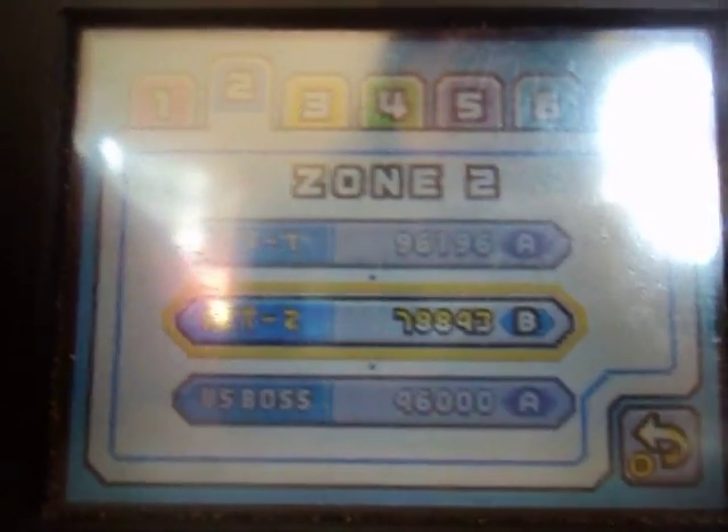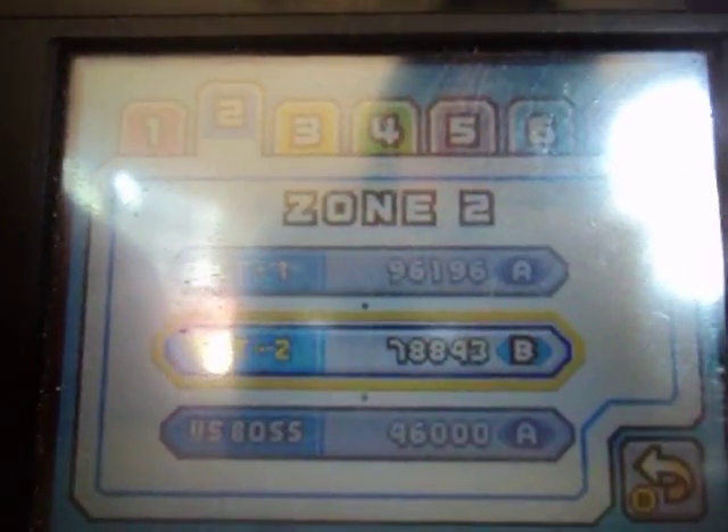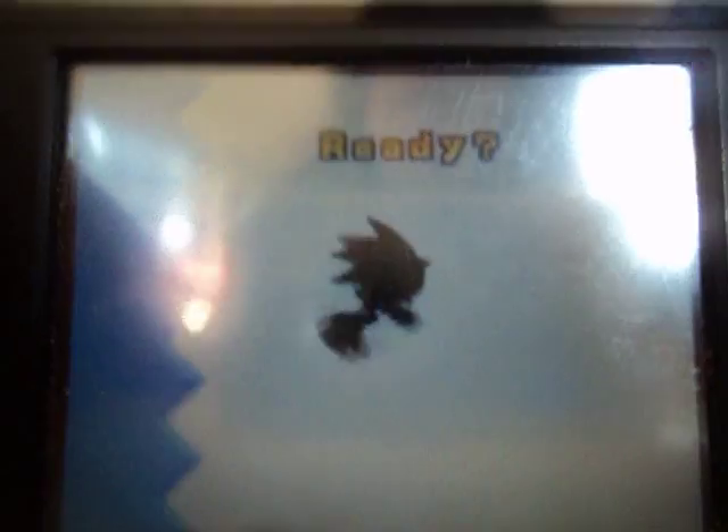Now let's go into Water Palace Zone Act 2. Let's go! I think I want to get an A-Ring for the win. So you see that Sonic's running? Isn't that cool? You can see that walking-on-water stage. Let's do the spring mode and... gotcha!